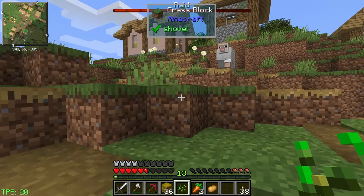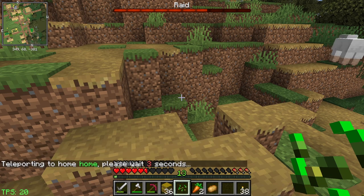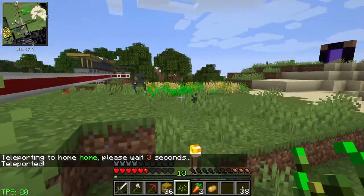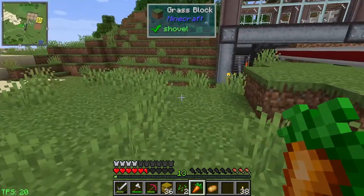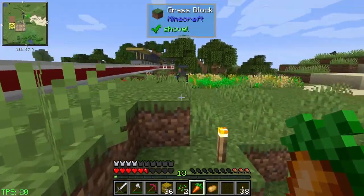I've got two carrots, so let's head home. I really just need one carrot for the recipe. I'll plant one carrot here as a resource and use the other for crafting. I should plant the potato too.